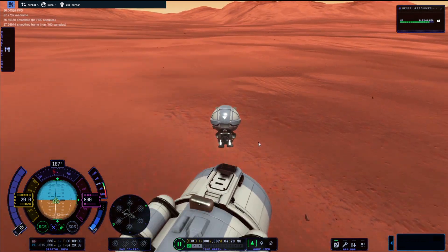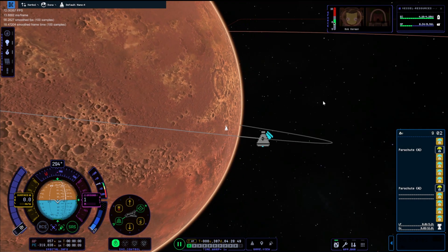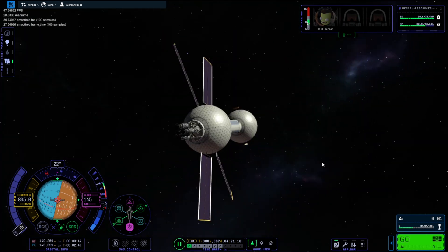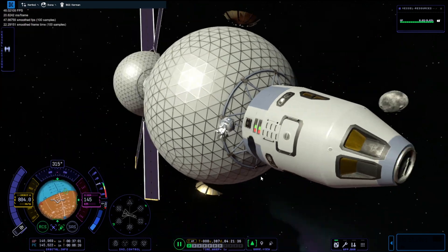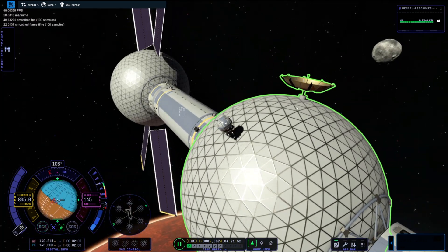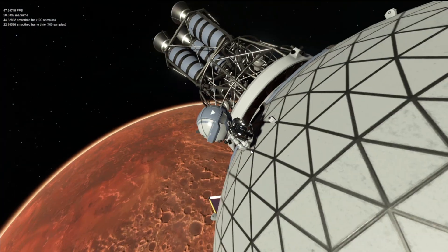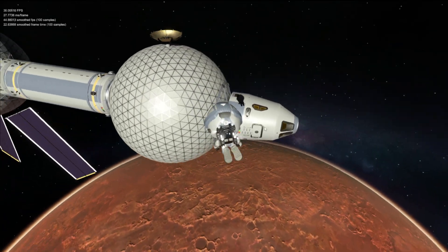That is us all done. We just get ourselves back into the lander, head back into the main mothership, and close the cargo door. Maneuvers still weren't working so we're not going home at this point — we're just going to leave it here. I got Bill out to walk along the mothership because I forgot this was a feature — magnetic boots. It's so cool! Thank you very much for watching. I'll see you guys in the next one. Goodbye for now.